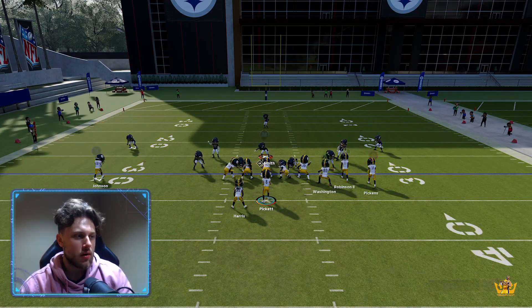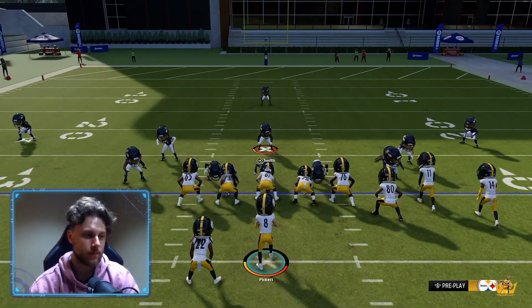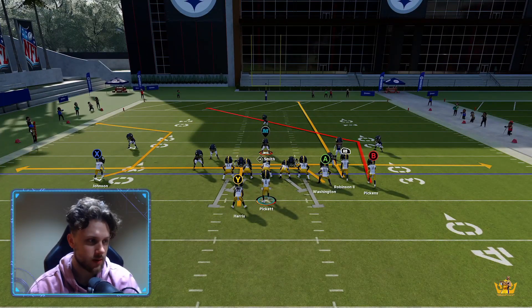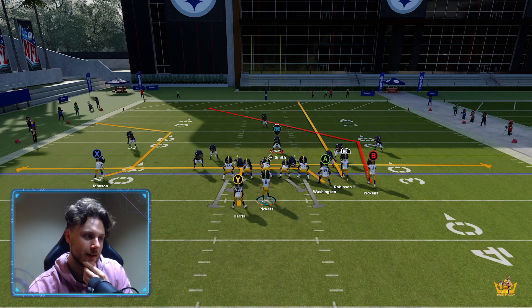Basically, you do not want to try to throw at the Double Mable. You want to just attack the center of the field. Say the user is going to take away the deep post — it's obviously easy. You can hit the tight end, you can hit the running back.